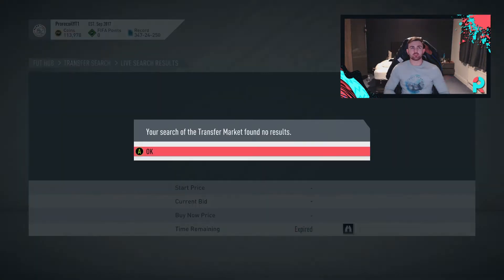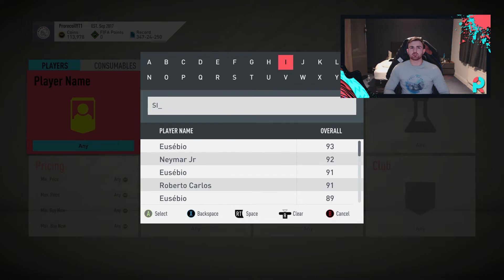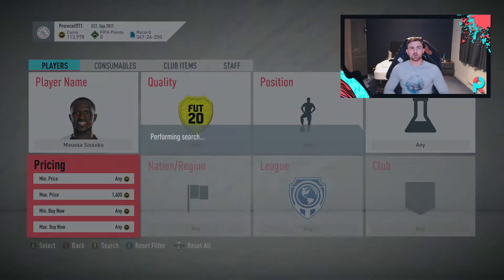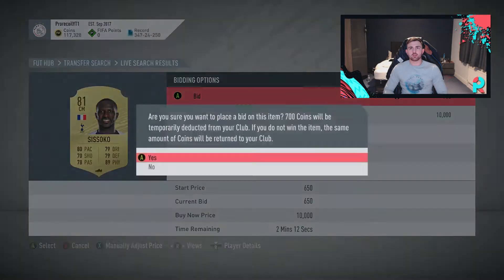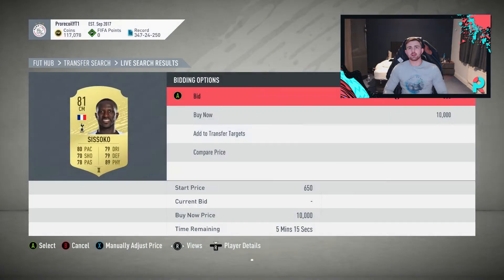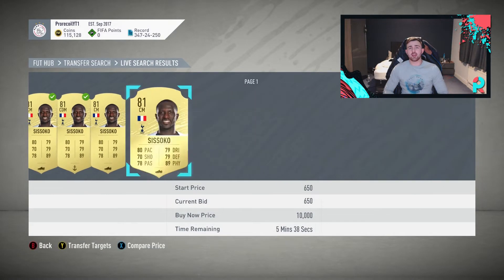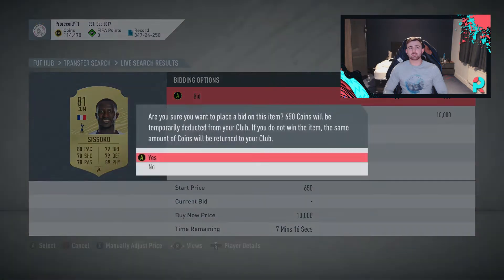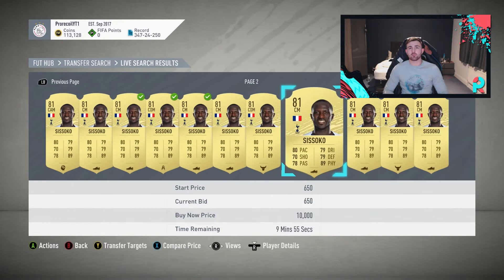On a bidding method for Sissoko you want to pick him up at realistically 1,500 on a bid — because he's so cheap you should be able to get some pretty ridiculous deals. So set max price to 1,600 and start bidding. We'll have that one, and that one, and that one. A lot of these are going for 650 — if I actually get even five of these at 650 that is going to be a ridiculous profit.